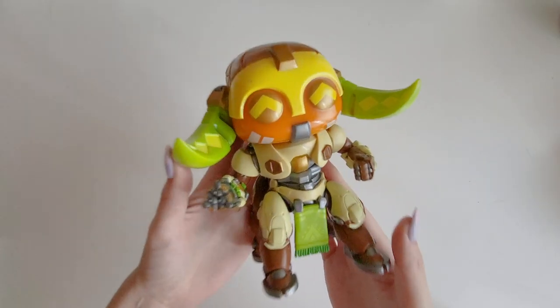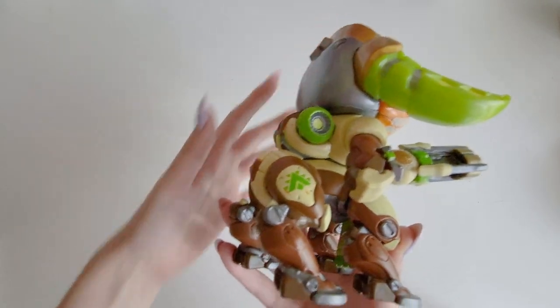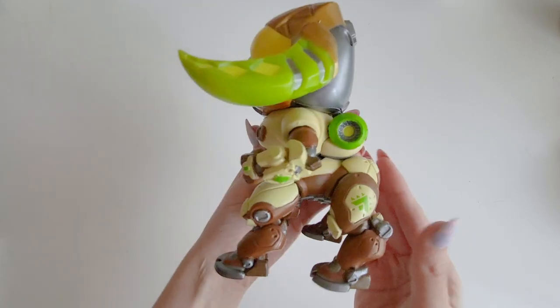Moving on to my number two tank, Orisa. I'll be honest, I don't have anything except for this Funko. I like her a lot. I don't usually like Funkos, but this one doesn't look like a typical Funko because she doesn't have the black eyes - she's kind of cute. It's a really big one. I know they also have the Roadhog one and the D.Va one in the large size, and I'd kind of like the D.Va one as well, but those are way more pricey. This was a gift for me, so I'm not sure where they got it from, but I really like it.